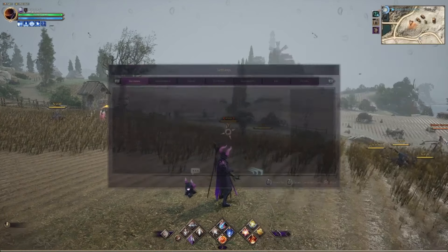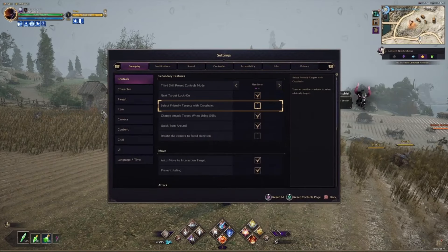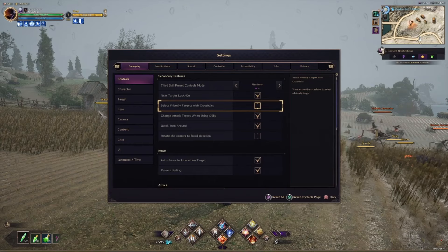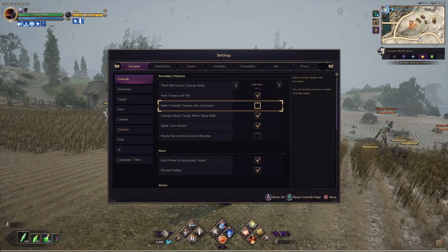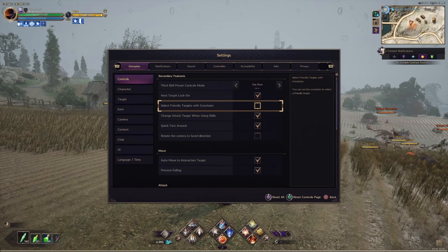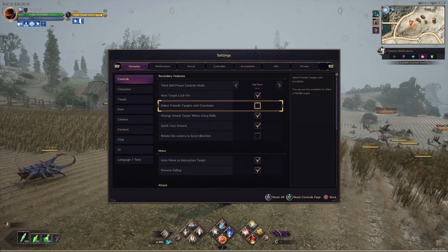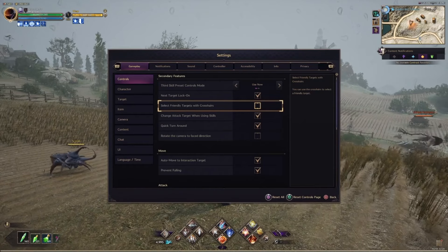Select friendly targets with crosshairs is mostly only beneficial to healers. It is useful if you're using Salvation Chain as a staff user, but since I don't use Salvation Chain I don't have it enabled. Without friendly users around me I can't demonstrate it, but it makes the reticle a blue shade showing you're targeting a friendly.